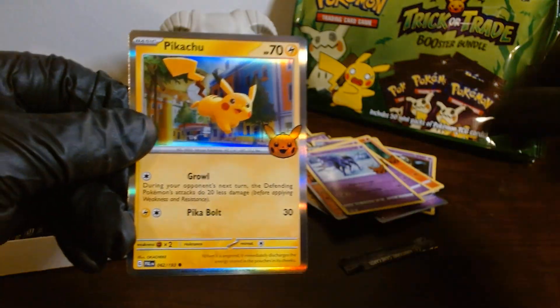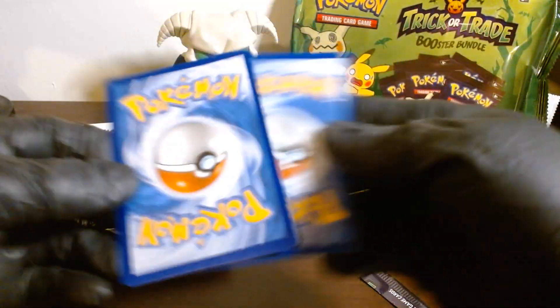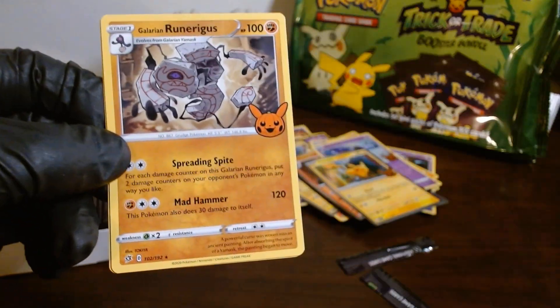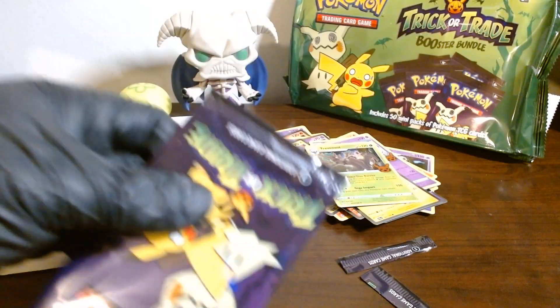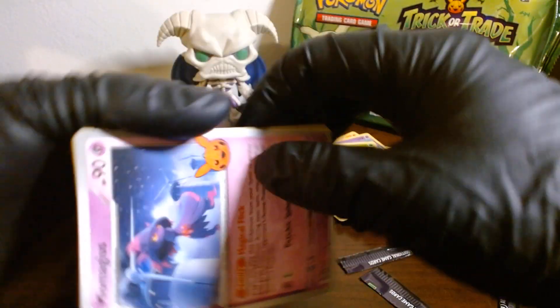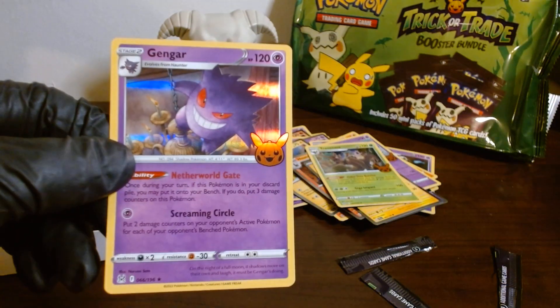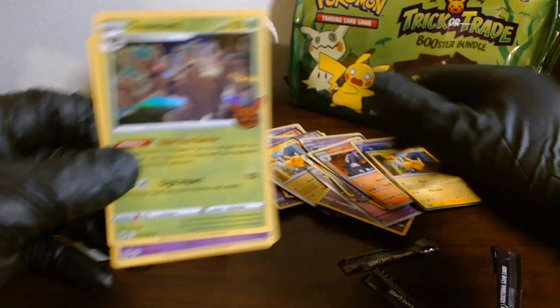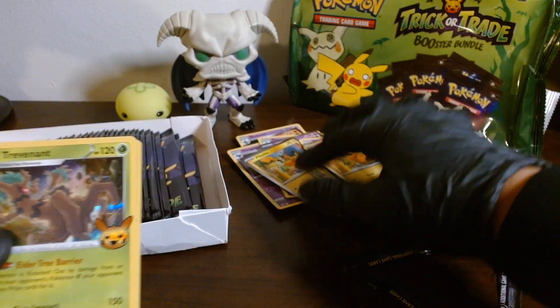I want to look up the card list to see if we've collected most of them. A Driftblim, one of these Runerigus ones, and a Trevenant. I feel this is an easy one to collect all of — that would be a pretty cool project. A Mismagius, Licanroc. I feel we are missing a Gengar though because look — this one has the full shininess to it whereas these don't. So far we have most of them except Gengar, so that is our mission right now.